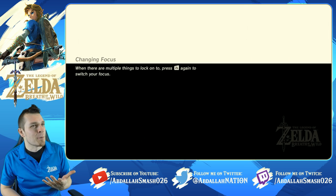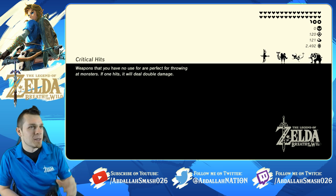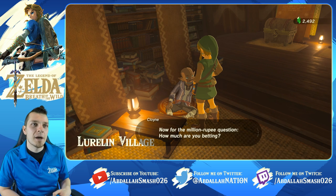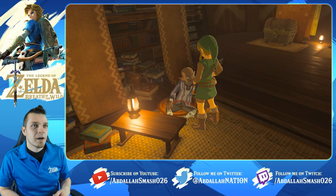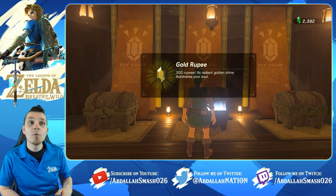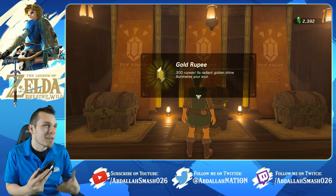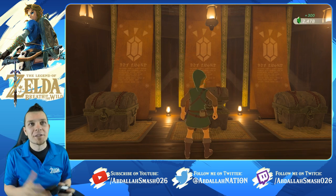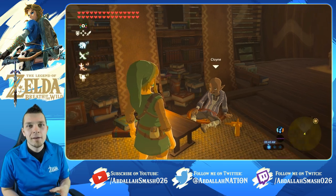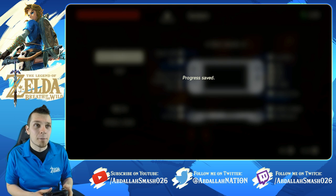We're gonna leave this guy alone — although I kind of want to try one more time. We're going to go for the middle one — the middle one is always the winner, right? Here we go. And we got lucky — all ten pins, that's a strike! So there you have it — we saved beforehand and we won, netting 200 rupees in about three to four minutes. It could be good — I'd say it's a decent way of making money, but it's not the best.